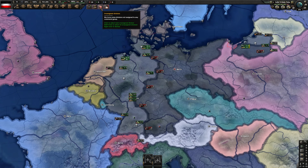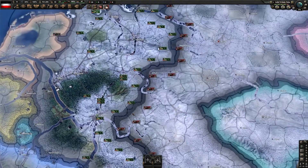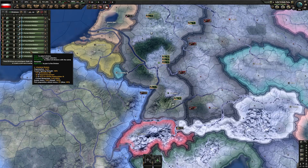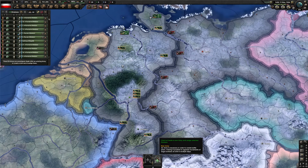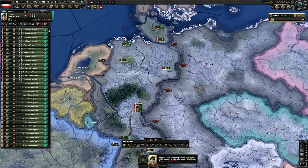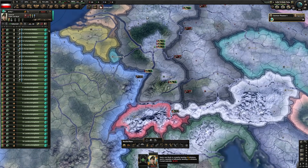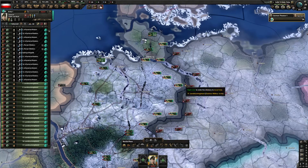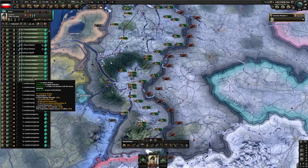I'll explain my findings using the German Civil War as an example. I have a bunch of unassigned divisions on the map — no generals, just on their own. You can click 'Create a New Army' and put them all in one army, then pick a commander with a good attack stat. Once you assign a commander, you have a limit — this guy can only command 24 divisions — so going over capacity creates a big penalty.